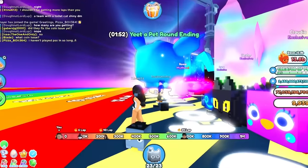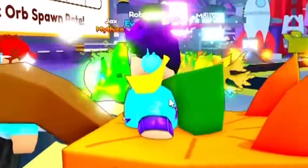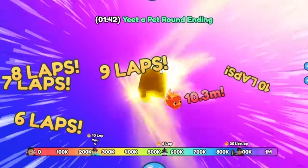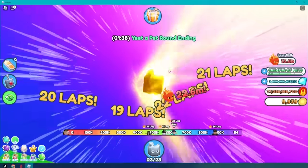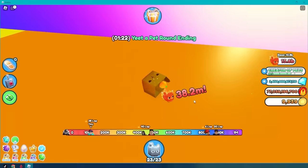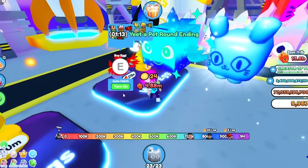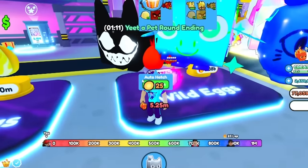Now it looks like we have a new issue, and it's the coin issue. The coin issue is simple: you throw a nice long bomb and think you're about to get a bunch of coins — only to get absolutely no coins whatsoever.